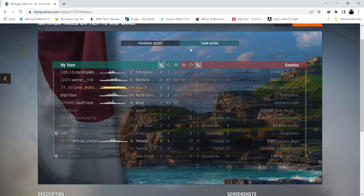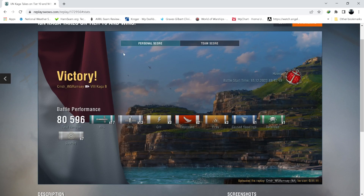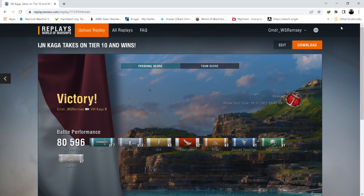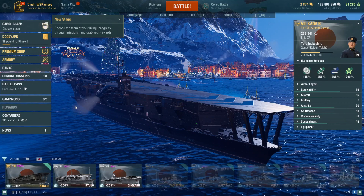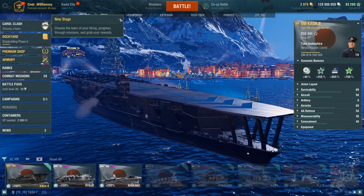I think in the battle I came in third, which was not bad for a T8 carrier in a T10 game. And I was just happy we won and happy with the way I played. The commander skill build is here at the end — I think you'll appreciate that. It's nothing grandiose; I don't have any unique commander on it. But I always like to show the commander skills for the ship I'm playing, and also show the economic bonuses. I always try to ramp those up to get better commander skills.